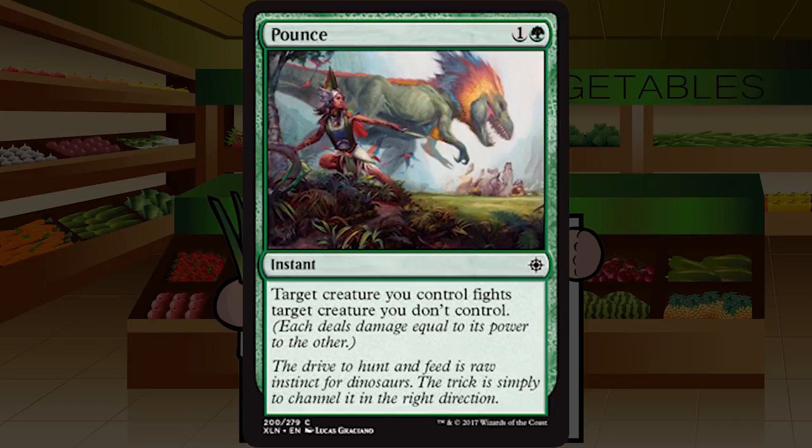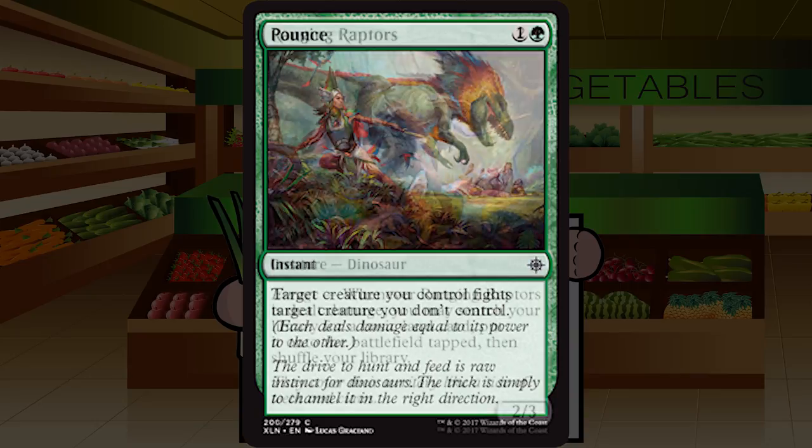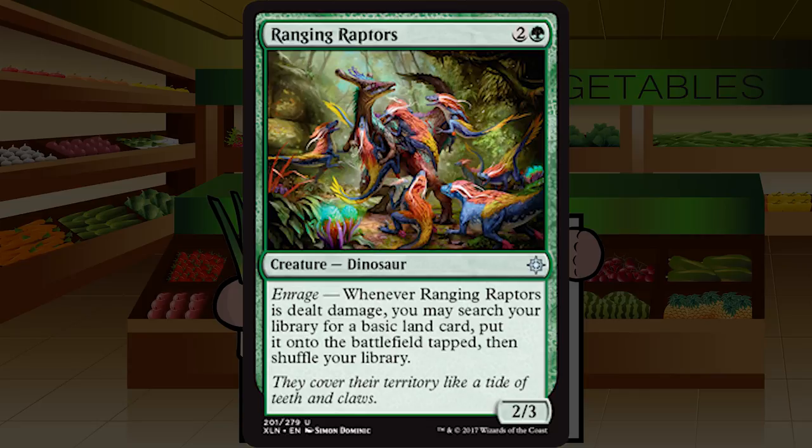Up next is Pounce — one and a green for an instant at common. Target creature you control fights target creature you don't control. It's Prey Upon for one more mana but at instant speed. Instant-speed Prey Upon is very solid. Yes, there's no pump, but that doesn't matter especially in green with big dinosaurs. This will devour a lot of cards in a lot of matchups. A solid pick — nowhere near Ambuscade because it's not one-sided and has no pump, but a B- that I'd pick highly and play every copy I can.